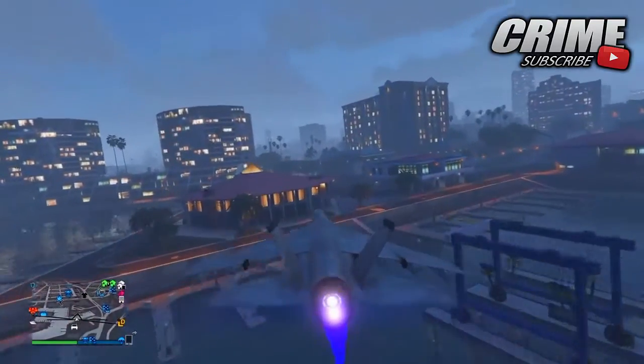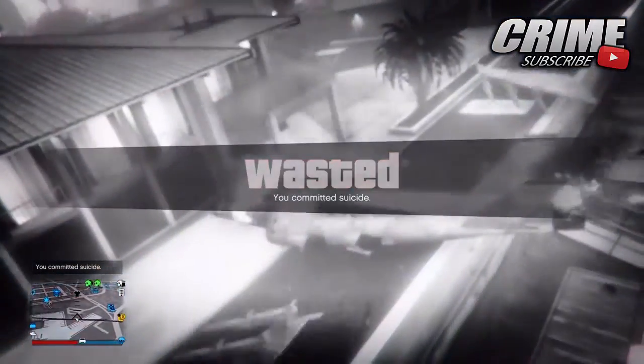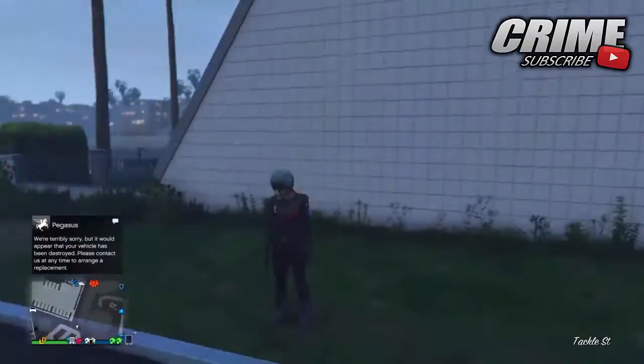You just need the Hydra and crash it into a building, as I'm doing on screen, and you'll have the flight helmet. You can also transfer this to any outfit — I didn't show that in this video but I'll cover it in another one.